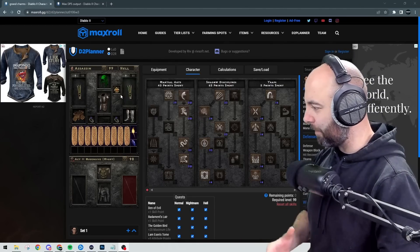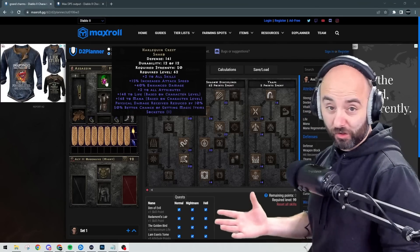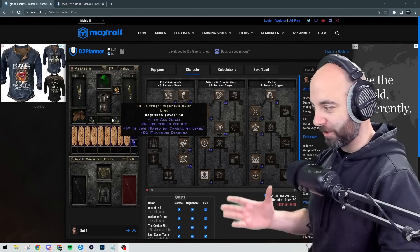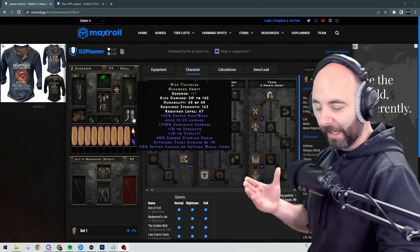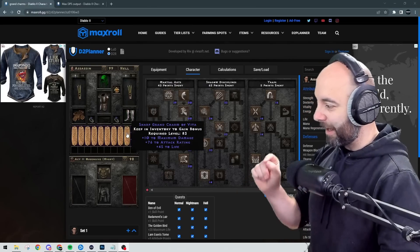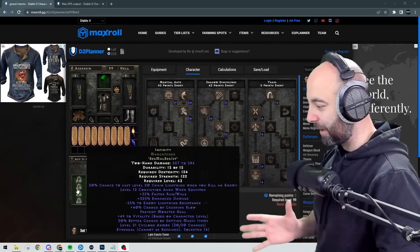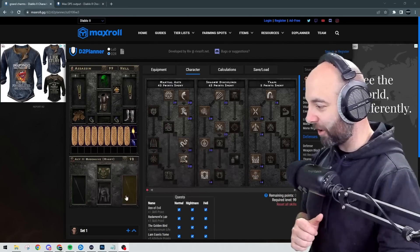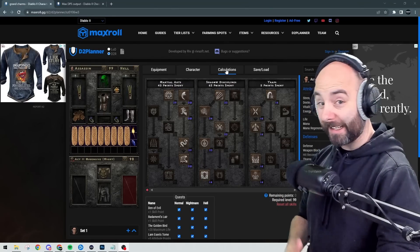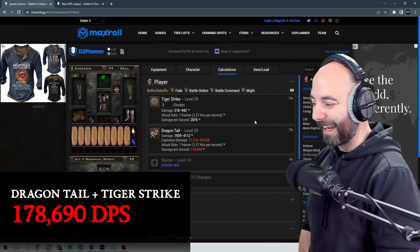The gear is pretty much the same. We're using Highlord's Wrath for increased attack speed, a 40-15 jewel inside our Shaco for increased attack speed and damage. The claws are still the same. We're still using Enigma and upped War Travelers. We're using 10 max damage, 76 attack rating, and 45 perfect life Grand Charms, with Infinity Man Catcher on the Merc. We're still maxing out Tiger Strike and Dragontail. Against Diablo with Conviction — 178,690 damage per second.